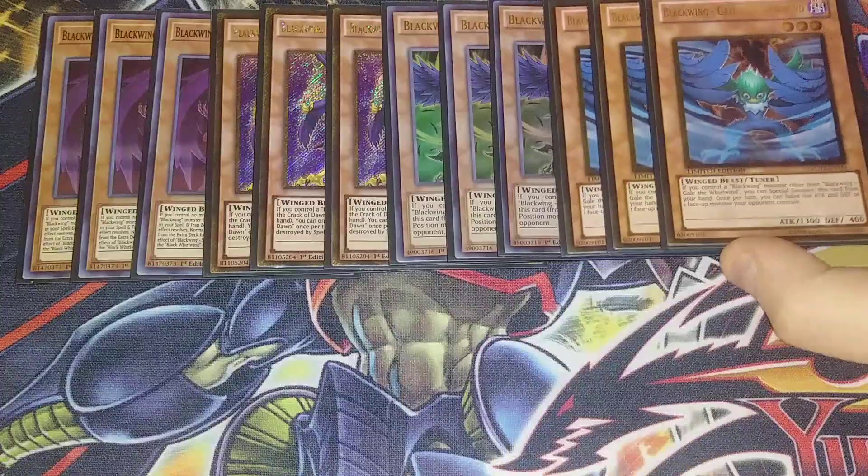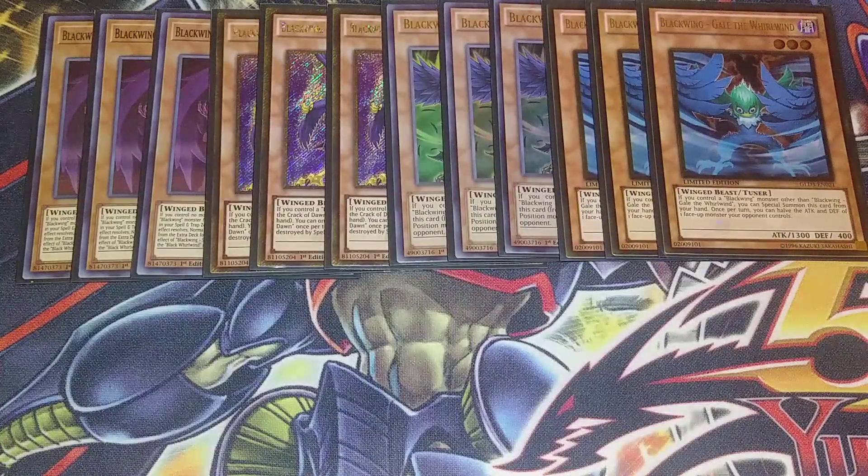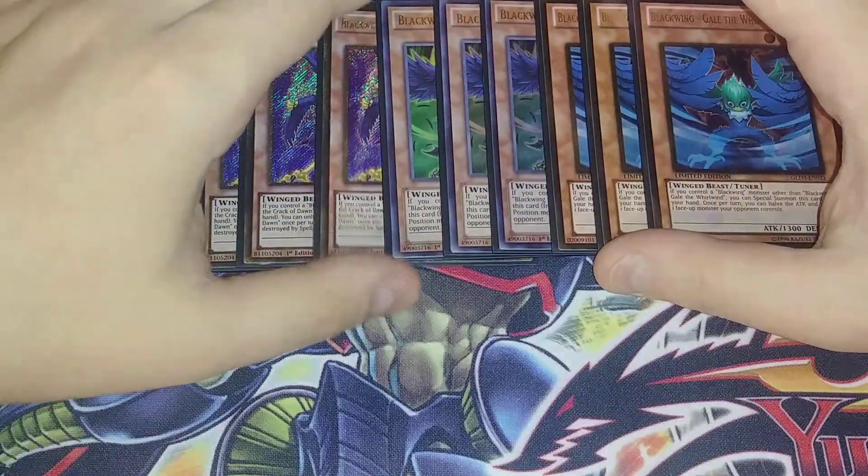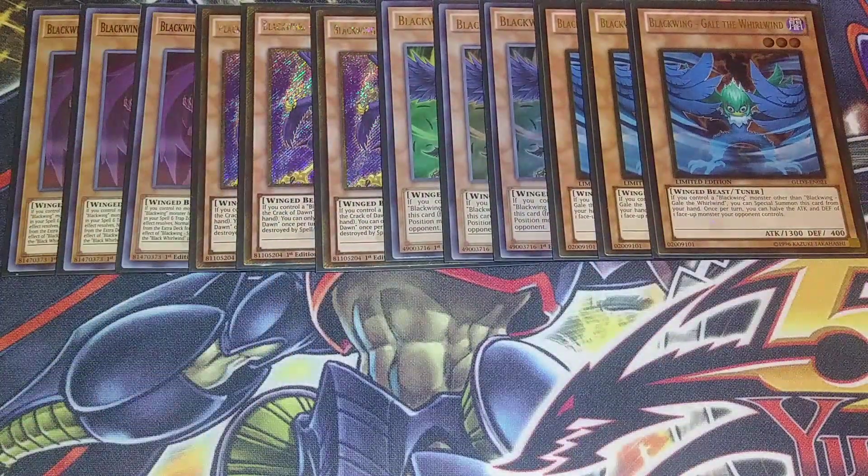Three copies of Gale the Whirlwind. Gale is really good in the deck — you can special summon this card if you control another Blackwing monster, and once per turn you can target a monster your opponent controls and halve its attack and defense. I really love that effect. This guy can OTK out of nowhere and make Full Armor Master, which is basically a towers card and rivals Ultimate Falcon in my opinion.